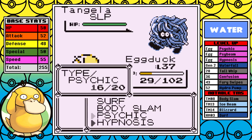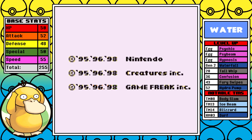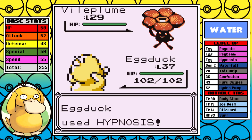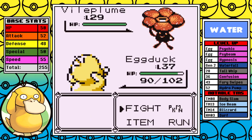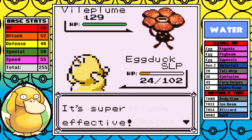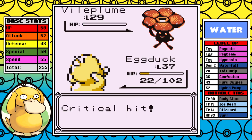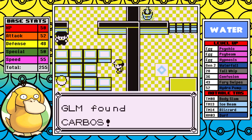I make a minor mistake — I've been going too long and my PP has run out on my relevant moves. I use an Ether on Psychic and go back in, but I have some really bad luck on Vileplume. It alone takes me out two straight times when I'm near or at full health. This is just the essence of Hypnosis — it's essentially a coin flip, and this is an example of how easily you can lose a fight when you don't get one to go your way. Eventually I get a crit on Psychic and that ends the fight. That's Erika down.